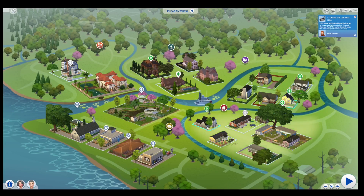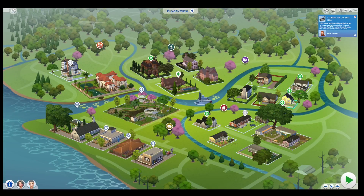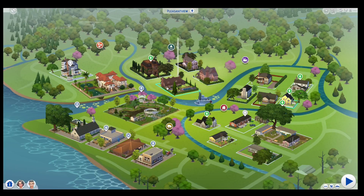The next household in Pleasant View is the Oldie family. Haven't made any changes to the bio because nothing has happened. I will say that both Herb and Coral do not like Daniel for what he did to their adopted daughter Mary Sue. Because Mary Sue is the adopted daughter of Herb and Coral.